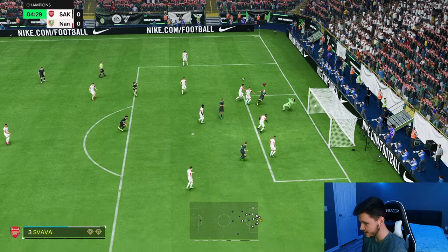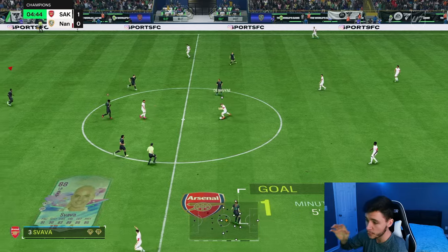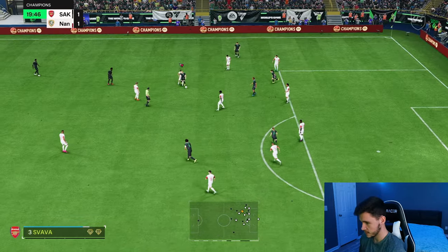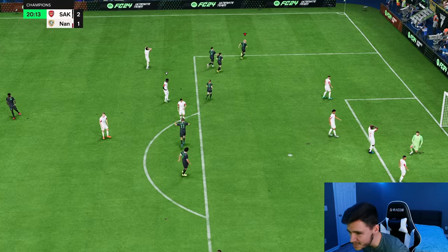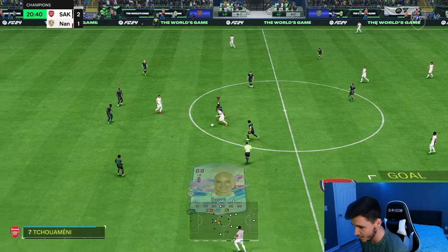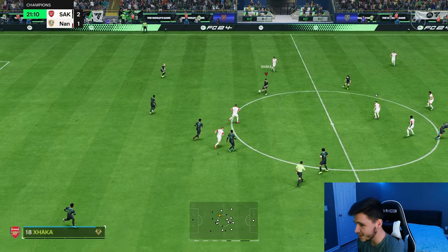Decent dribbling — Trivela. It's a good finish. If you get into really good areas like that where you're really close to the goal, the 56 shooting isn't that big of a deal. There is a conspiracy theory — she has horrible long shot stats, like 53 shooting, but it goes in. I don't know why, man.